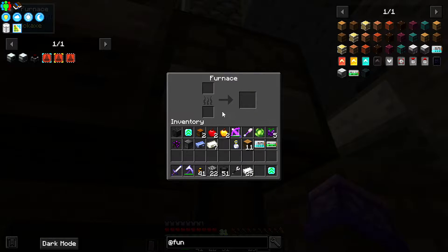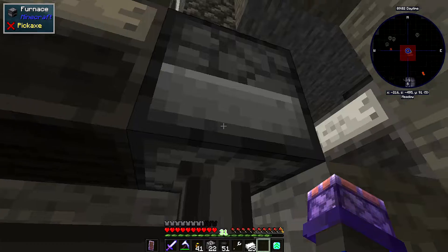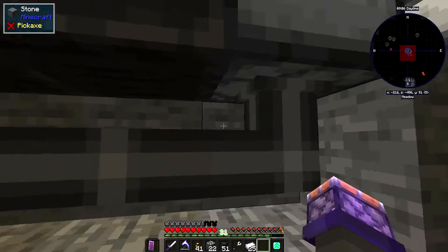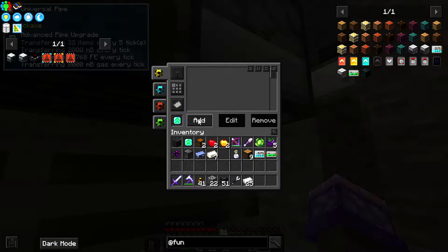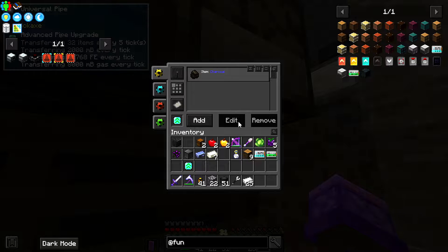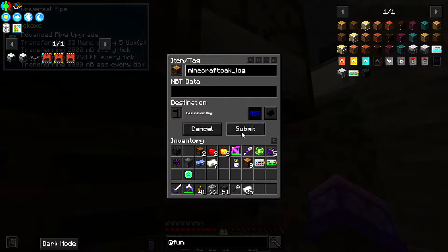Okay so you're extracting - I can do this. You - add wood - Minecraft oak log - invert - submit. So now you won't take that. Let's connect these.